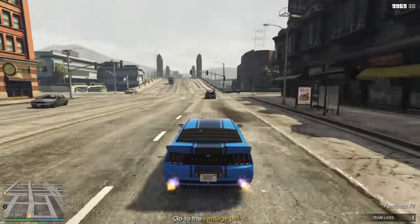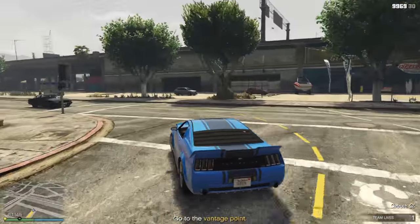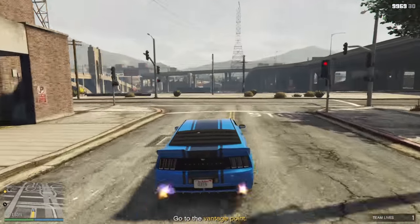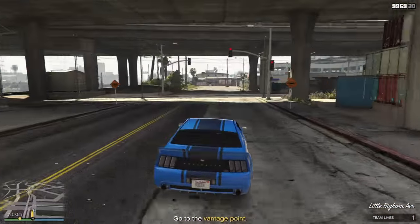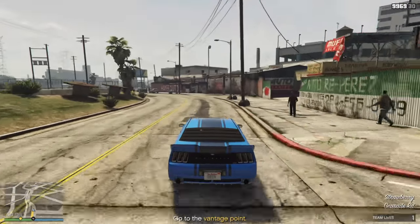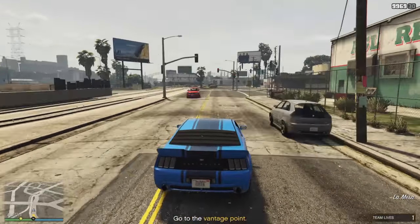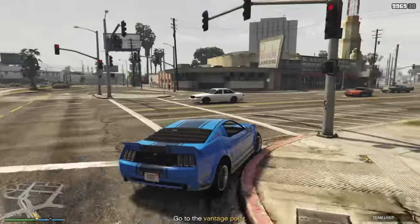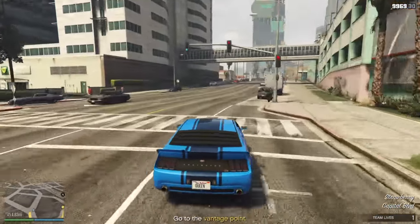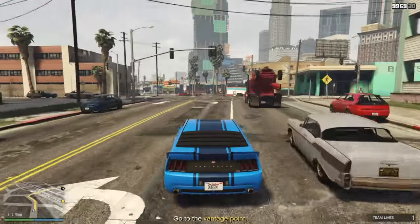If you find this blue Dominator you can sell it for $90,000, so this is how I make my money. Just spawn in the Dubsta or the Sand King or this Dominator, stall them in your garage, and then sell them every 48 minutes. The Dubsta is the most expensive customized one because you can sell it for $23,250.